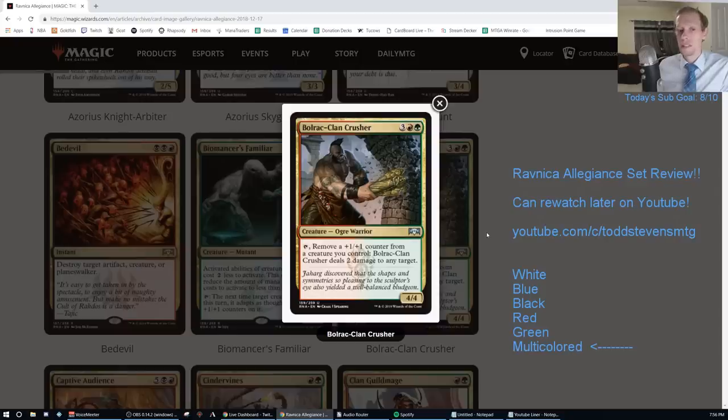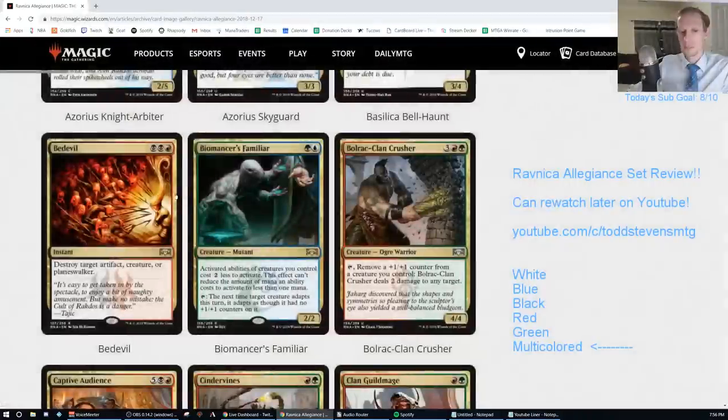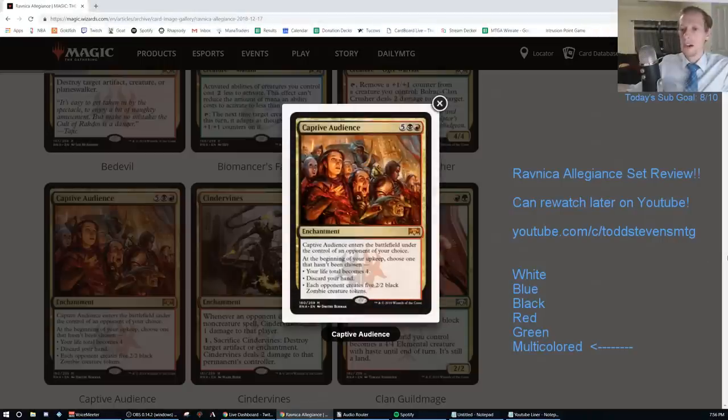Bullrack Clan Crusher — three red-green for a four-four tap, remove a counter from a creature you control, deals two damage to any target. It's an F.